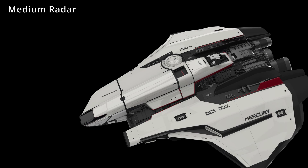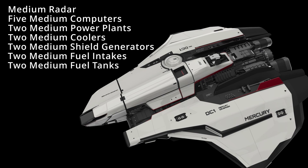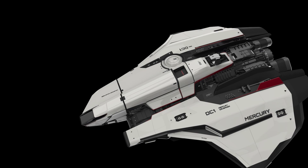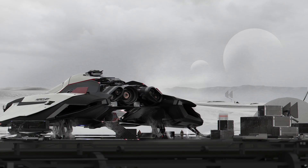Moving on to components: the MSR features a medium radar, five medium computers, two medium power plants, coolers, shield generators, fuel intakes and fuel tanks, a single medium quantum drive and jump drive, and finally two medium fuel tanks. I like this loadout — it virtually has two of everything, which gives a sense of reliability, decent longevity, and the ability to keep pushing forward. The thrusters are fairly standard with VTOL, main, and retro thrusters.